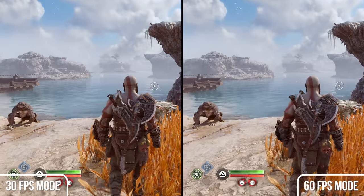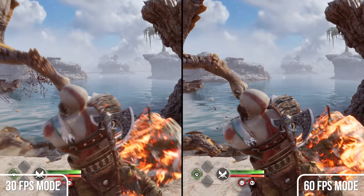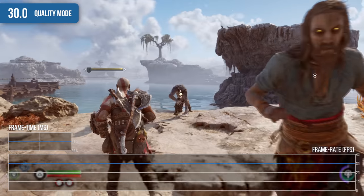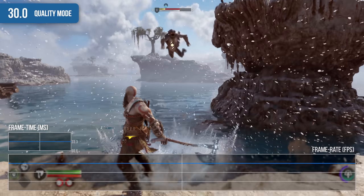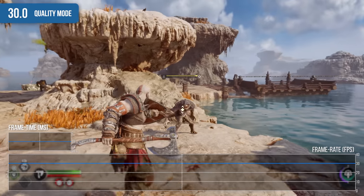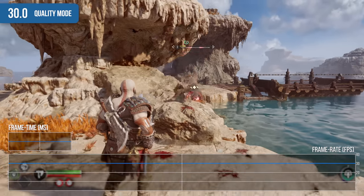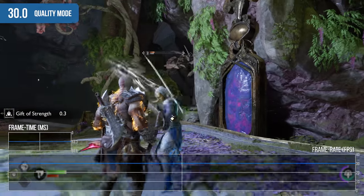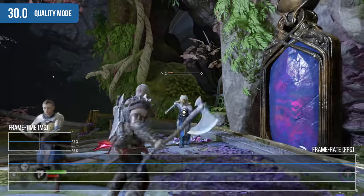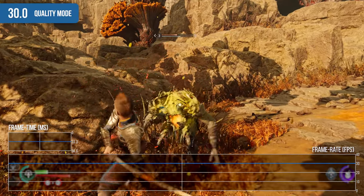The only real issue I could raise centers on motion blur — the shutter speed is not adjusted properly to match the higher frame rate, so the higher you go, the less pronounced the effect becomes. Regarding performance data for these two modes, the news is exceptionally positive. The 30fps quality mode delivers a completely locked 30fps with no visible stutters and flawless frame pacing. It's the performance mode that impresses more — in testing across battles throughout the game, I was completely unable to incur any performance hit.